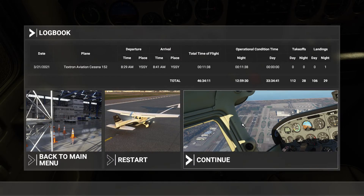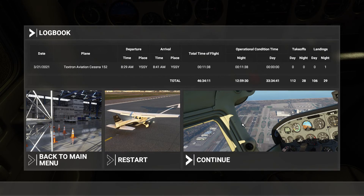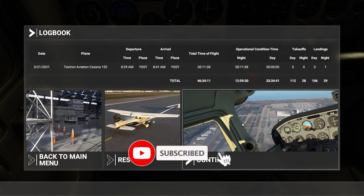There we go — my first little air traffic control VATSim flight. We didn't have active air traffic control at that time, so that was just Unicom — that was just all the planes sort of communicating amongst themselves. But that was a little bit interesting to give it a go. Thanks for watching — if you enjoyed, hit that like button and subscribe.